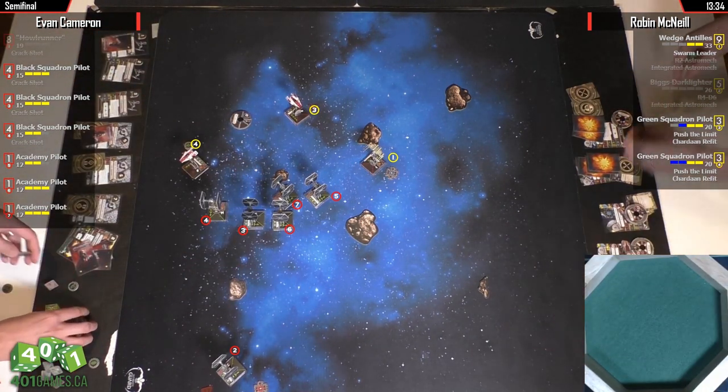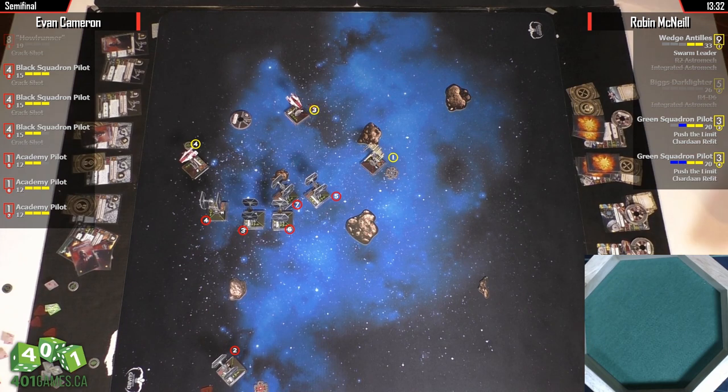He really shouldn't leave that crit there — he should discard it. This is looking really bad for Robin. Robin's made some weird choices — I think maybe he's not used to flying Green Squadron pilots. He's been flying his own TIE Swarm. So this is just one of these things you see where people come in and try things they're not specifically used to.